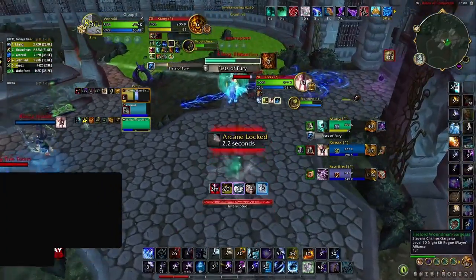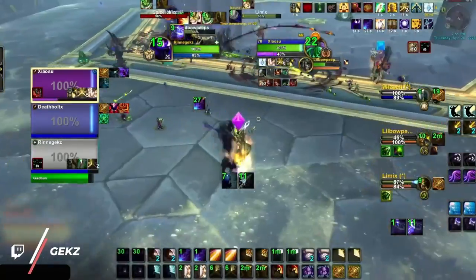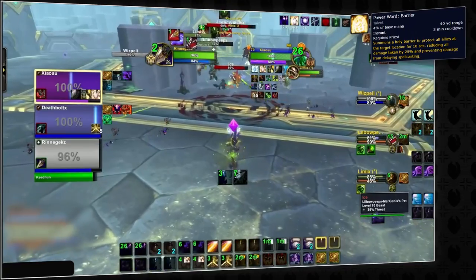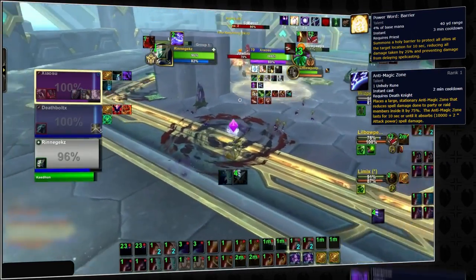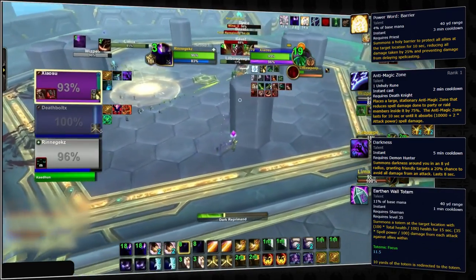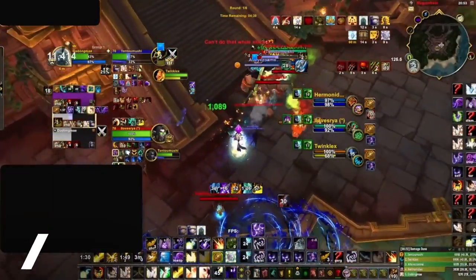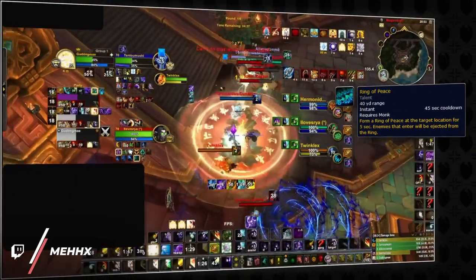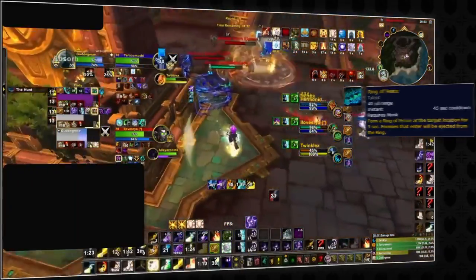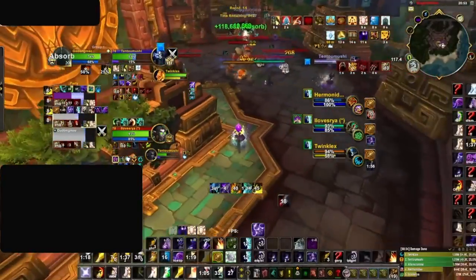Knockbacks have their own set of unique uses beyond being a simple kiting tool. There are multiple AOE defensives that can be soft countered by any multi-target knock effect — this includes power word barrier from disc priests, anti-magic zone for DKs, darkness for demon hunters, or even earthen wall totem for resto shamans. Since the only way to benefit from these effects is by standing in a radius, a simple knockback is an efficient counter. Of all the knock mechanics in the game, ring of peace is probably the strongest to counter these AOE effects, since it will constantly bounce players out of the helpful radius, making it the perfect anti-cooldown.